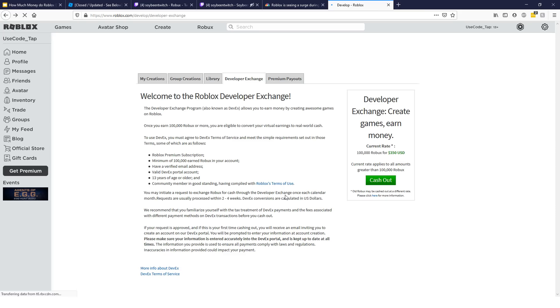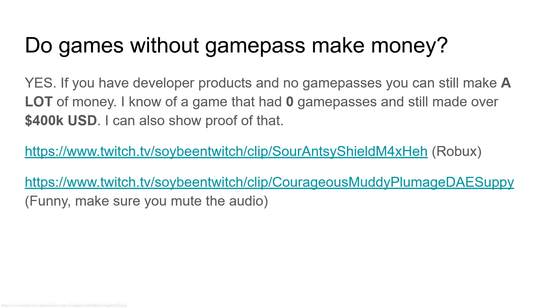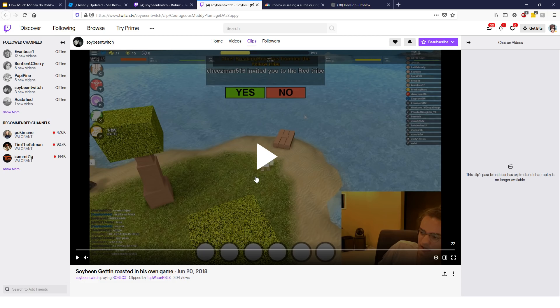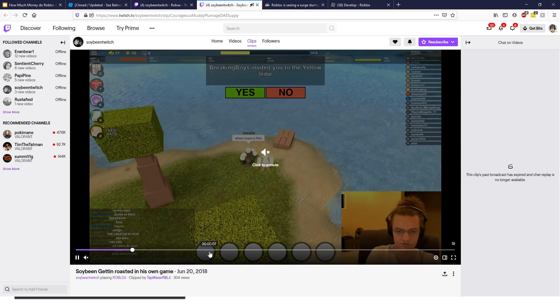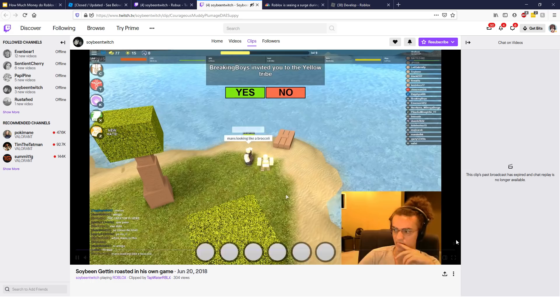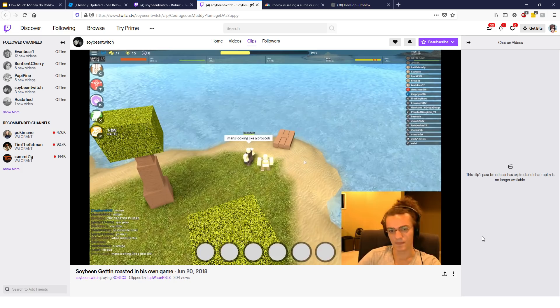Let me show you one more clip of Soybean — it's kind of funny and a bit off topic. You can see Soybean, the same guy who made Booga Booga, streaming. I can't play the audio because there's inappropriate music in the background, but someone in chat said 'whose man's is this' and then 'man's looking like a broccoli.' Soybean just kind of pulls it off. It was just funny. Anyway, my bad — off topic.